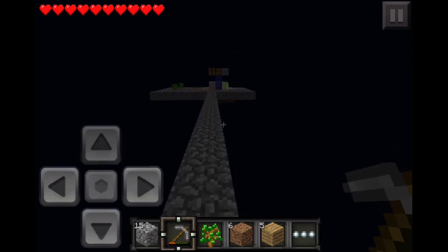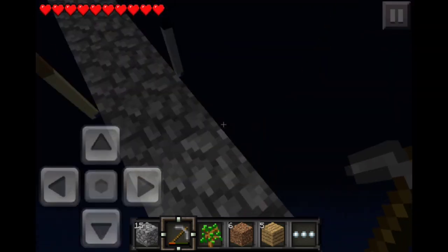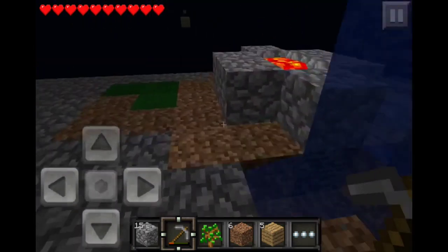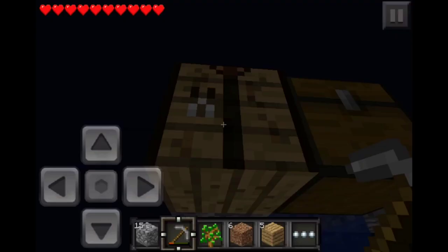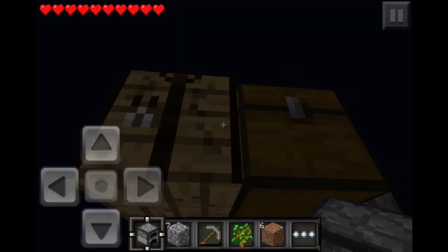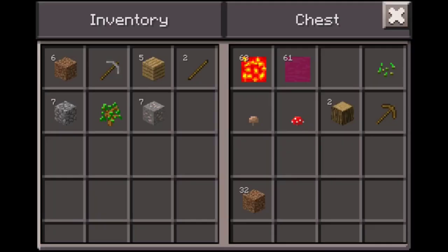Once we get there I'll break like these in case mobs spawn and try to come to me - they can't. Smart thinking. We need a furnace. There we go - oh we don't need charcoal!